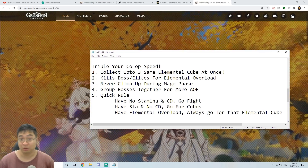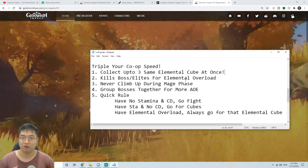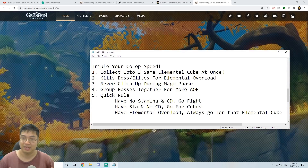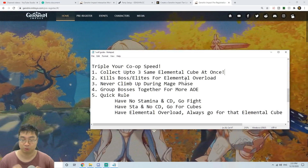Next, it is very important to kill the boss and elite monsters quickly. When you do, they generate element overload, which spawns elemental cubes of the same element as them. This also gives you a buff that increases the rewards you get from obtaining and returning those cubes to the crucible.